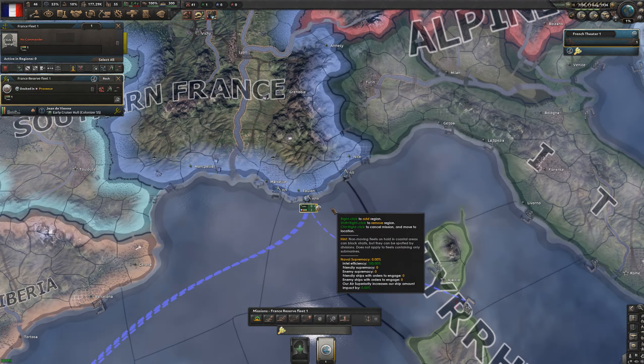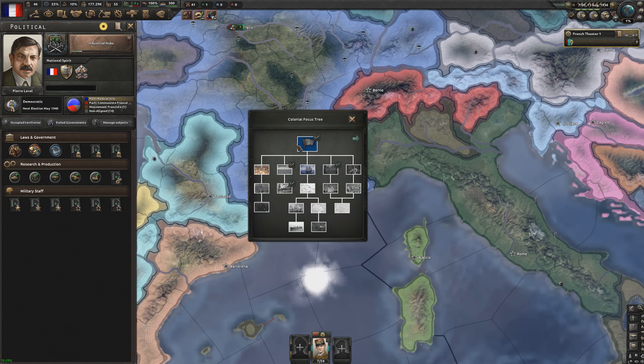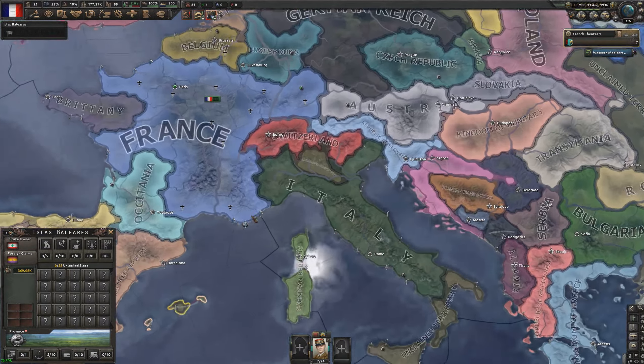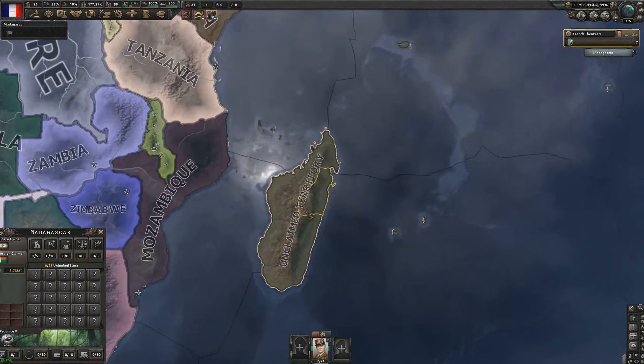We've finished building our first exploration fleet, but we still need three light cruisers to colonize islands, so we're focusing on those. I really want to get Madagascar — if we could get Madagascar that would be very neat.